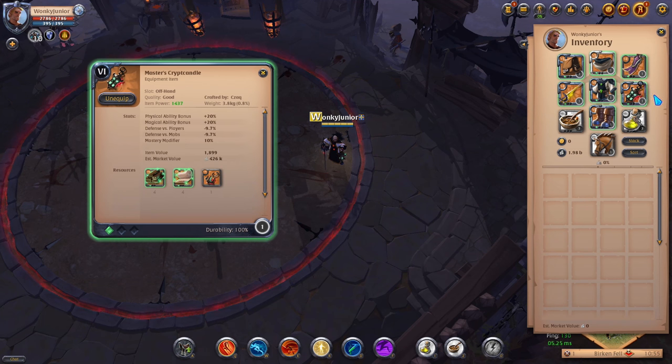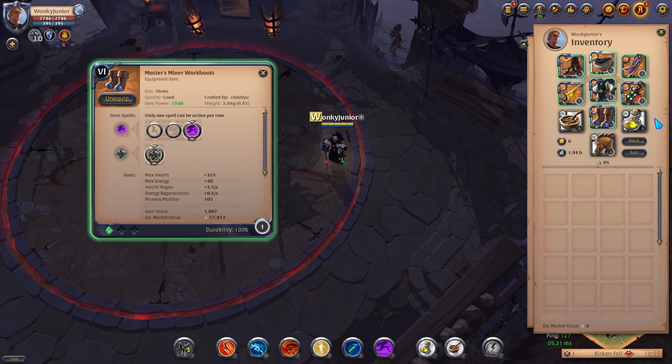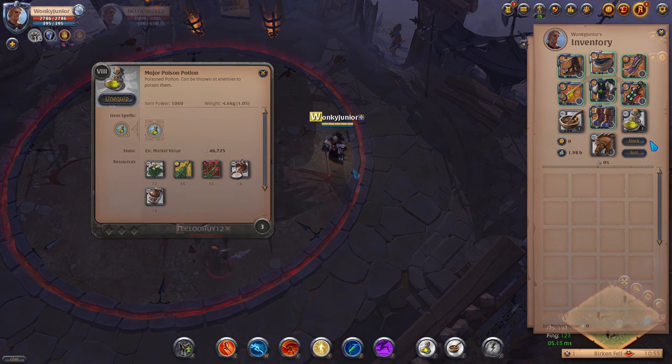For the offhand, go with the Muisak. For the helmet, go with the Mage Cowl and choose the 3rd ability and 1st passive. For chest armor, pick the Cleric's Robe and go with the 3rd ability and 1st passive. For shoes, get the Miner's Boots with the 3rd ability. For the cape, get the Thetford cape, and for consumables use the Stew and Poison potions.